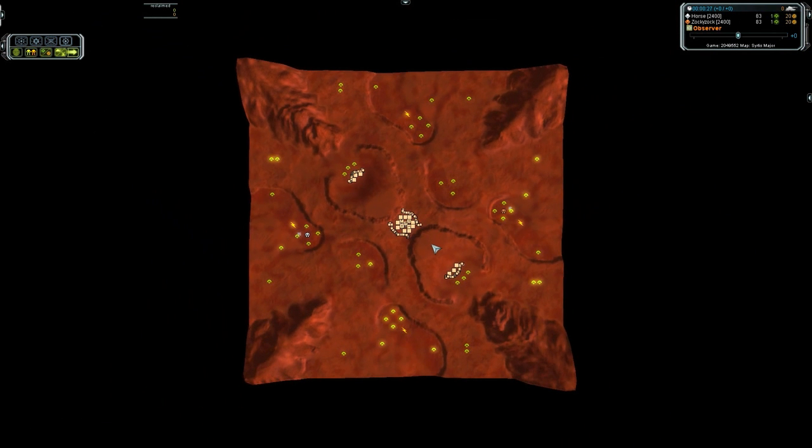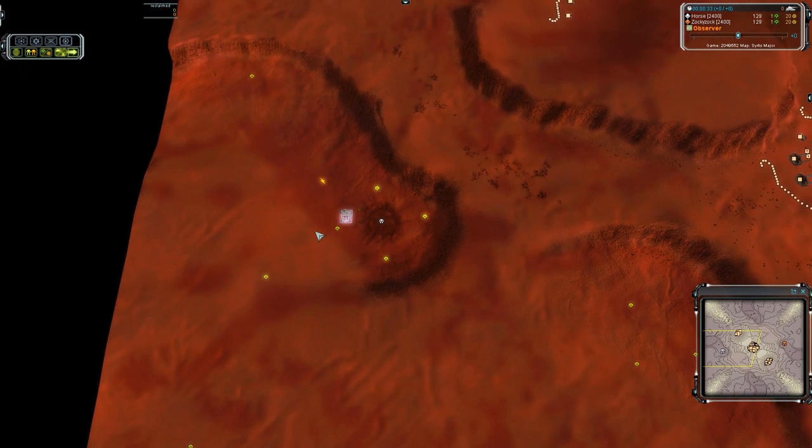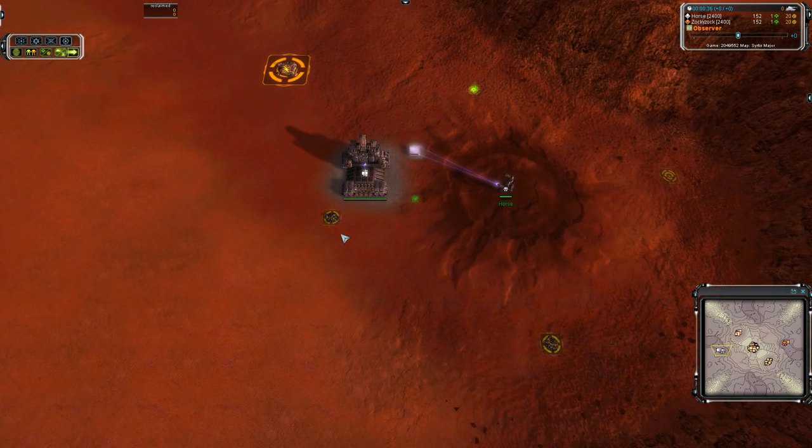Hello and welcome to game two between Zok and Blackheart. Blackheart is one game up. Had a pretty interesting Sentry Point. But now we are on something a lot more usual — one of the most common maps: Cirrus Major.